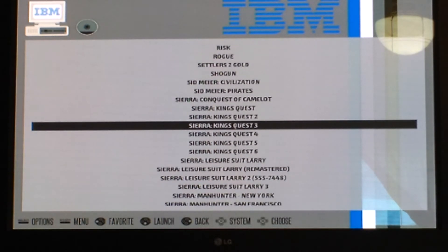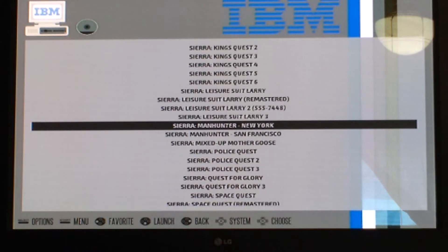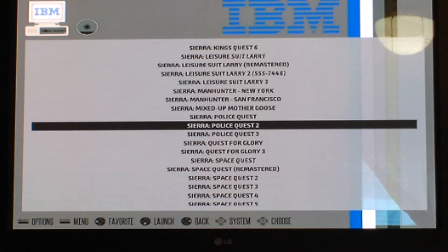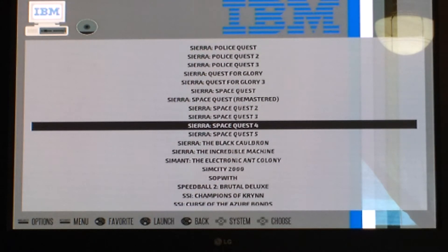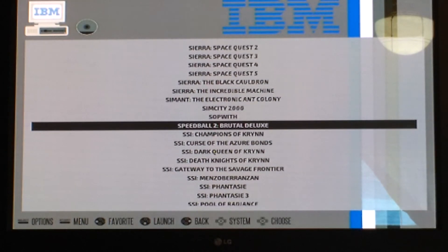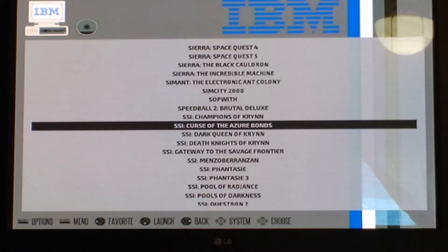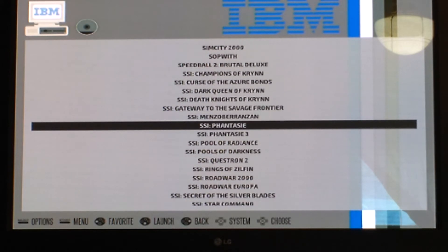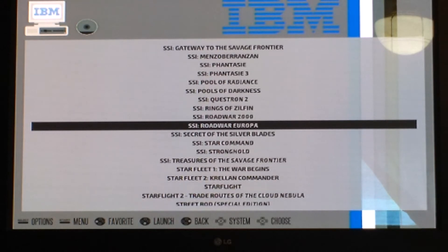Every one of these works. Full sound — none of them have missing sound. X-COM at the bottom has some sound issues when you go into combat. I'll figure that out, but the game works and the music's there. SimCity 2000 has the expansion — it has the disaster pack — and I put the sound pack in.